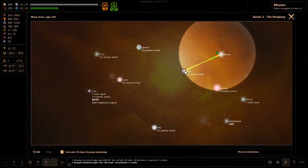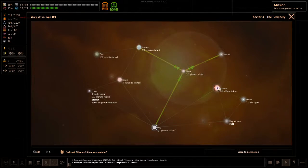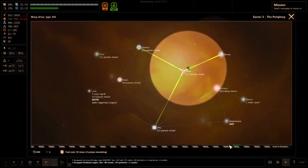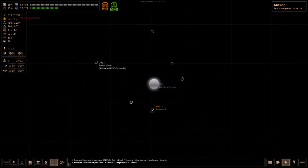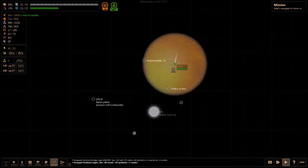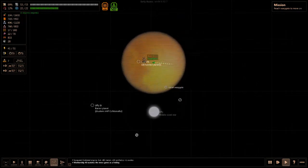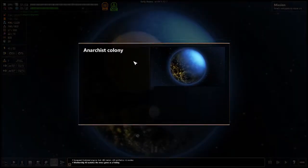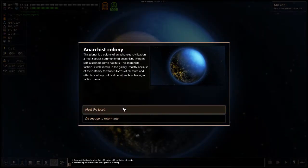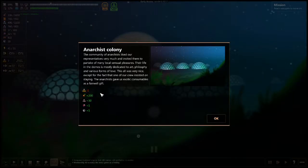Let's warp out of here. Now we can warp down here. We got plenty of planets — warp gate, inhabited planet, let's check it out. Let's meet with the locals. Anarchist colony — and we lost a crew member immediately.